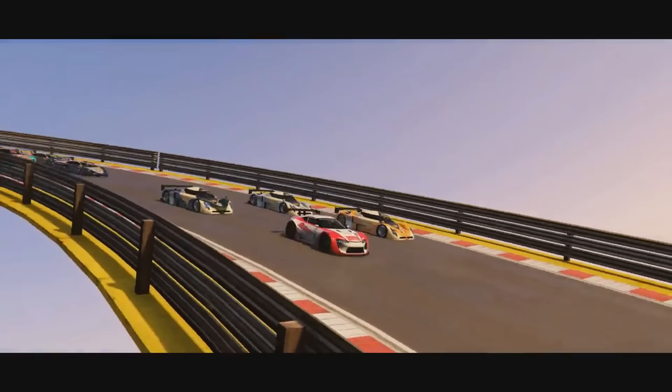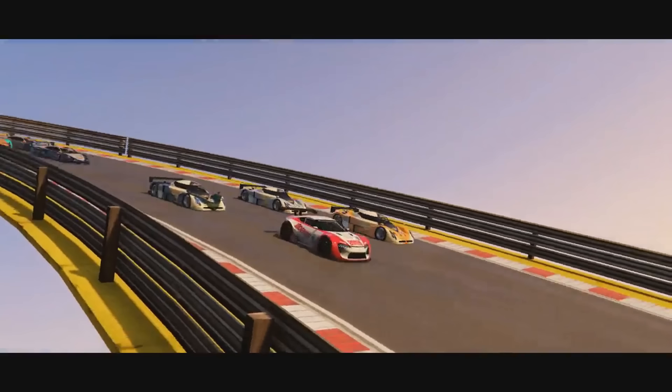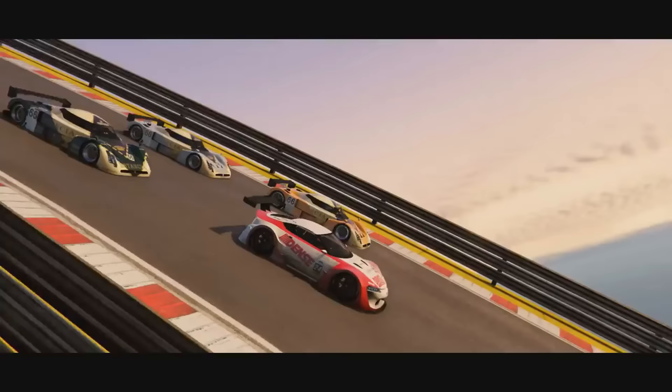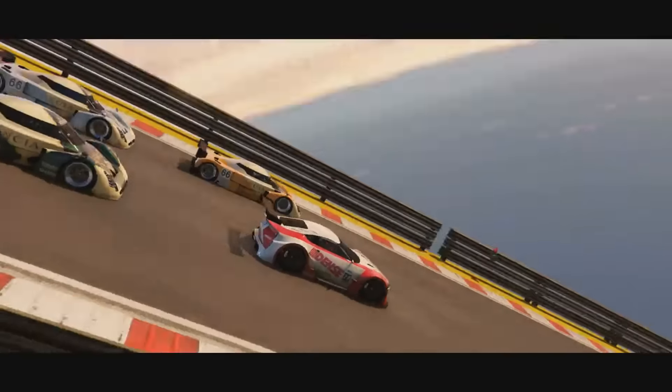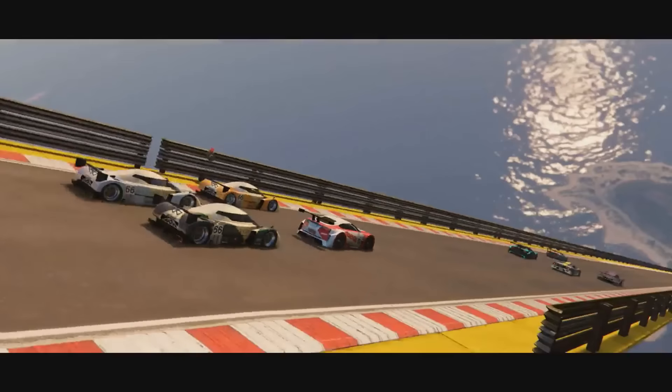Here we have some more of those new supercars and we actually have a new one in the front — the red and white, which I want to say is the Lexus LFA — and it looks freaking beautiful. It's got a dense livery on it, as you can see.